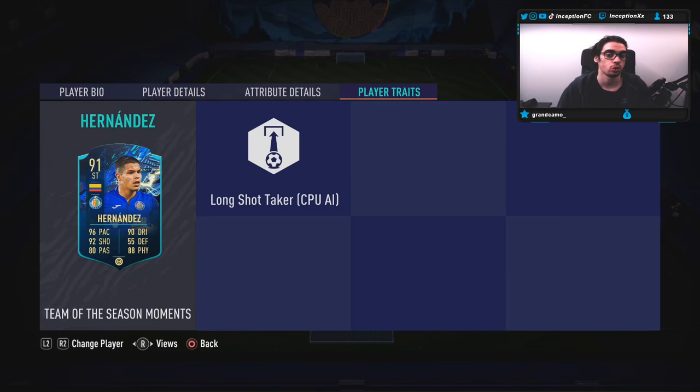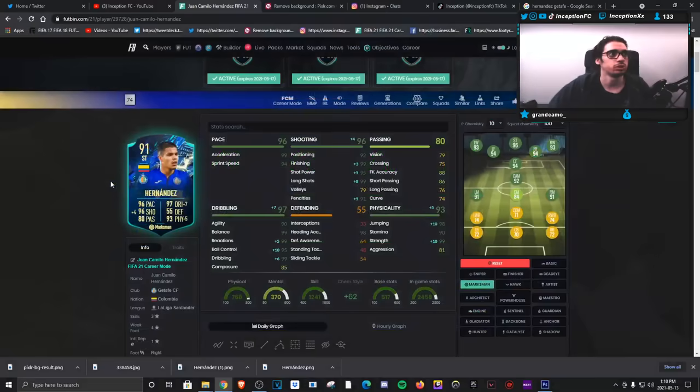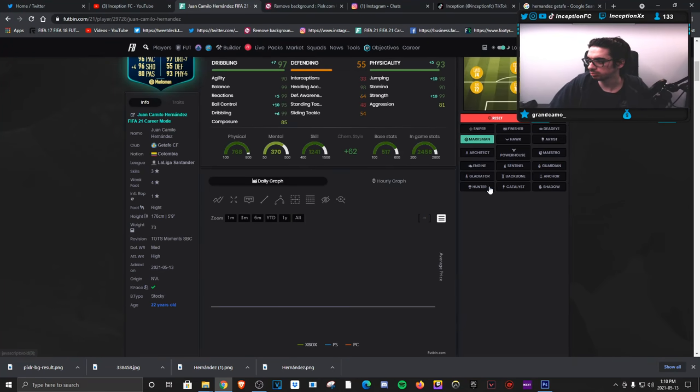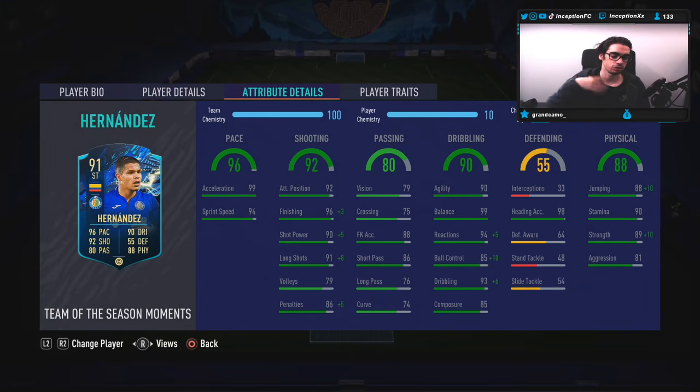Player traits: he doesn't have the finesse shot trait or the outside foot shot trait. In-game, he's at 99 for acceleration and 94 for sprint speed. Some people are giving this card the basic chemistry style, which gives him a sprint speed boost, some shooting boost, passing boost, and some dribbling too. We're giving him the marksman because it gives him a little bit of extra reactions, ball control, and dribbling, while boosting his shooting as much as possible.